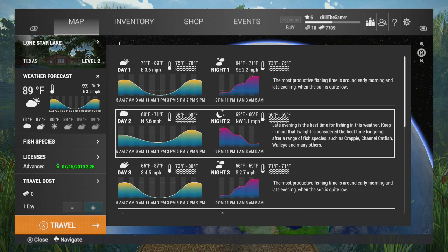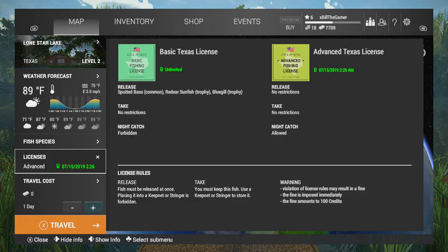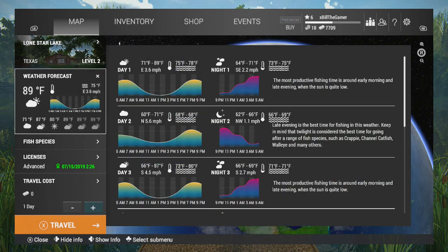Each minute of in-game time is 15 seconds real life time. To fast forward time in this game, I think you need to be walking around the lake or river and press X or square if you're on console — I believe it's T if you're on PC. But doing that has about a 55 minute cool down so you can't just keep skipping night after night. That's another reason to get the license because the license actually allows you to go night fishing and target catfish.